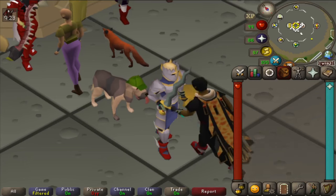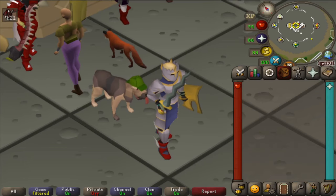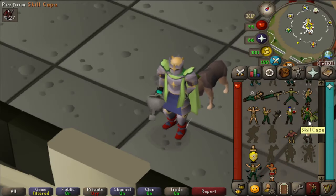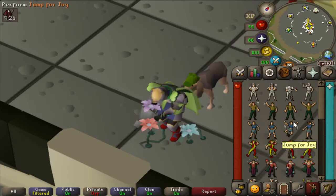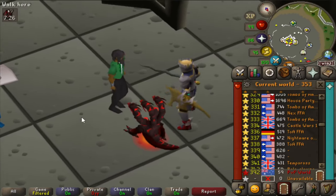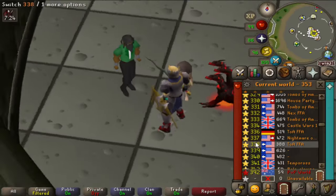I know a ton of you guys waste a lot of time bank standing at the GE, just like I'm doing right here — or even just standing here flexing your skill emotes, doing a little dance, doing a little salute, or doing a casual little GE dance just like this.